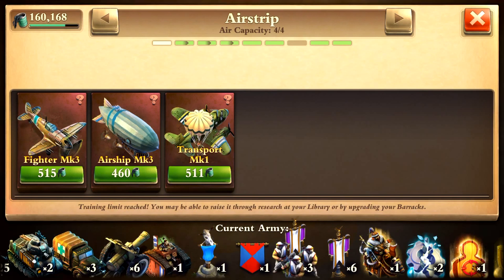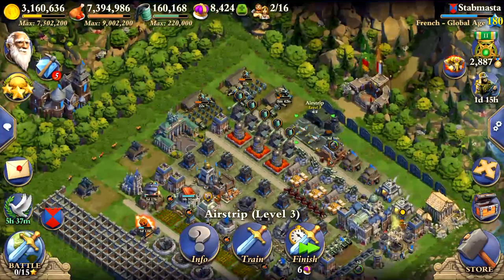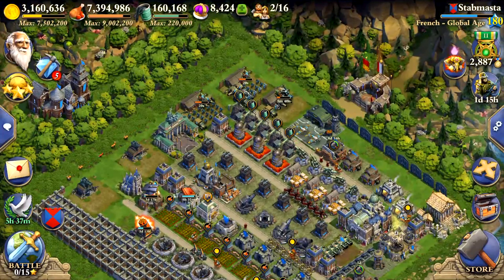All of these units are always approaching the same way — your location you have chosen to use them against. In the beginning when you start using them, it might feel that sometimes they just come from a random corner of the map that makes no sense. But in reality, they always approach your target from the nearest side of the map.